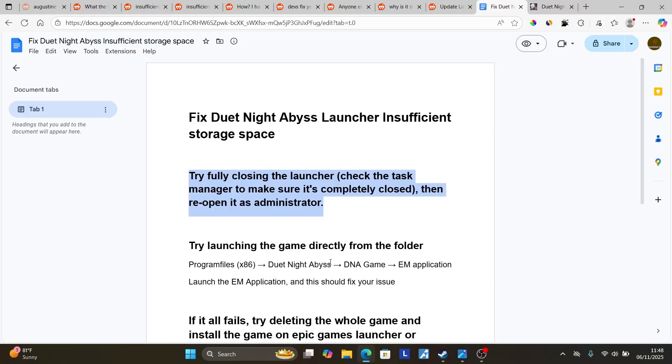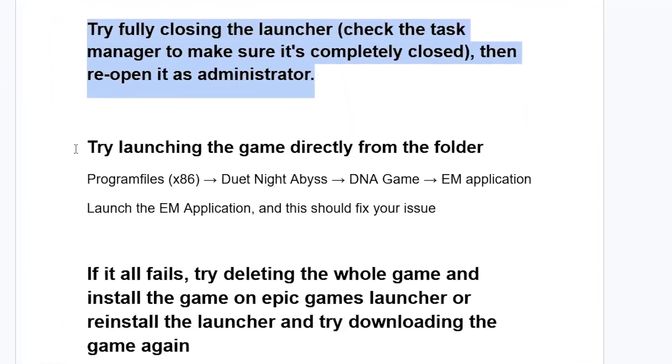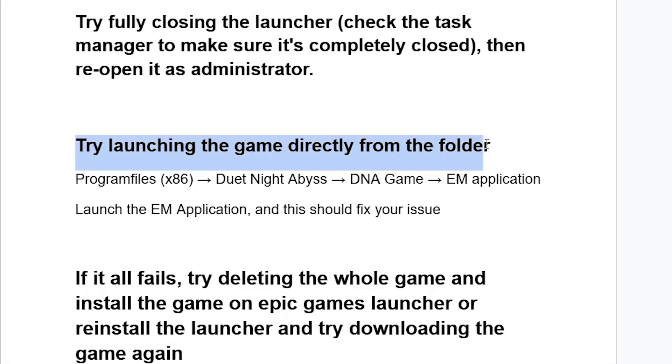If you're still facing the same problem after that, try this next step: launch the game directly from the folder. Go to Program Files (x86) on your PC, look for the Duet Night Abby's folder, open it, and you'll see the DNA game folder. Open it and you'll see the EM application — launch it and this should fix your issue.